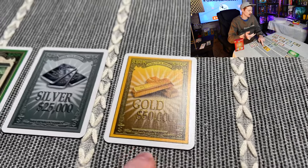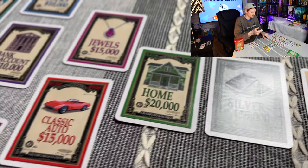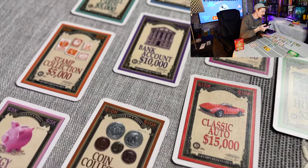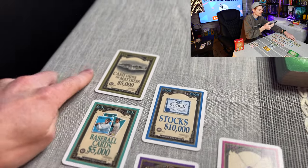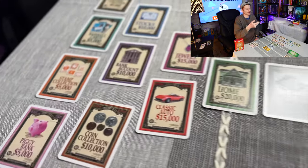Gold is worth $50,000, silver is $25,000, the home is $20,000, classic auto and jewels are both $15,000, coin collection, bank account, and stocks are $10,000, and cash under the mattress, baseball cards, stamp collection, and piggy bank are all $5,000.